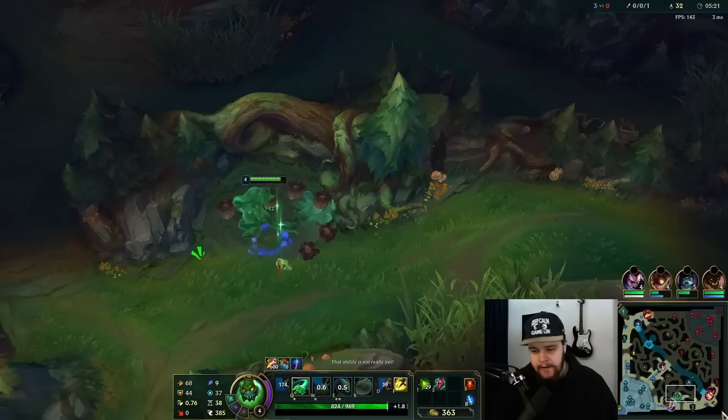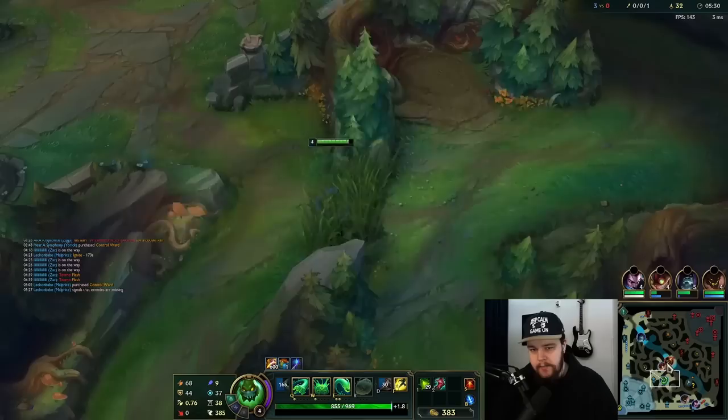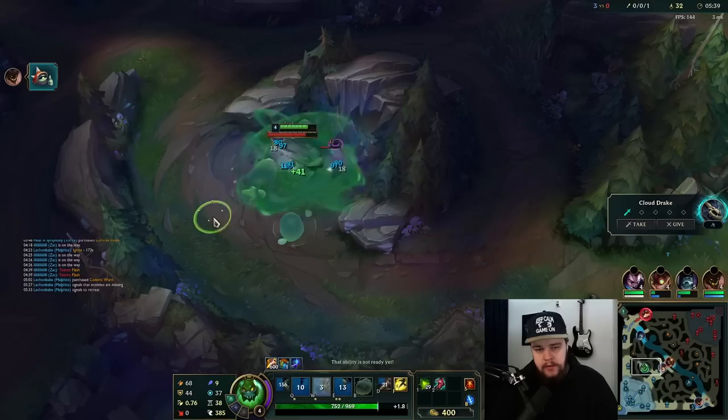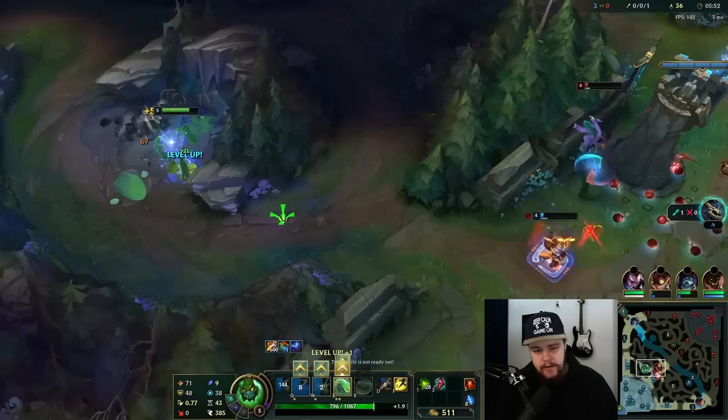That body block is insane! I have an entire jungle rotation to do. Zix might die here. If I do this camp — are you serious, Akshan did my camp? I'm pretty sure it was Akshan who did it. I'm not going to go for dragon — if they get it, they get it. The priority on bot lane is too big. I can look for the mid gank after this camp because I get extra E range with this level up, which will make the gank easier.